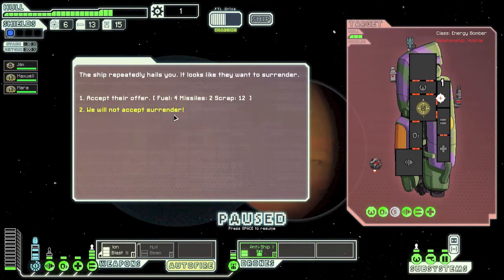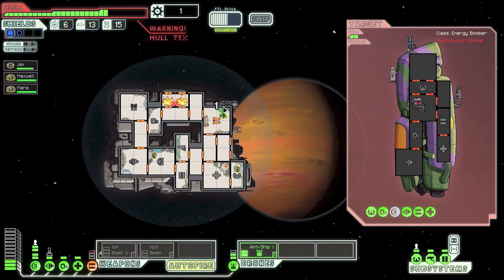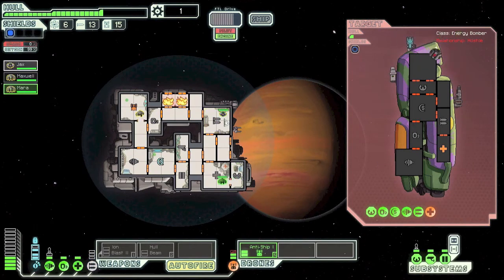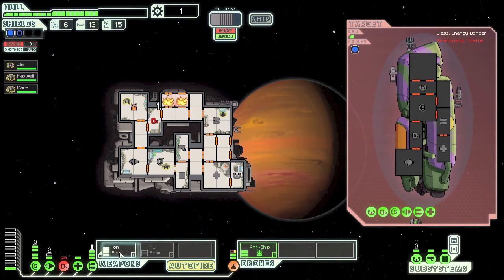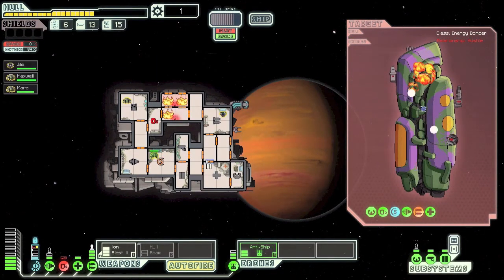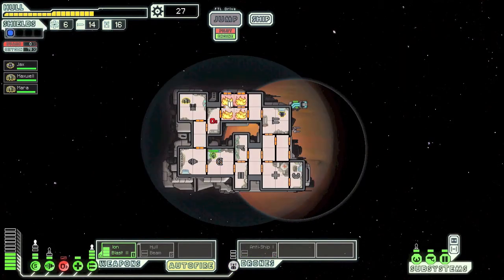I want to surrender — we will not accept any forms of surrender. Oh no. We're back online — just in the nick of time, that was way too close. And we have fires — don't worry, I've got a plan.